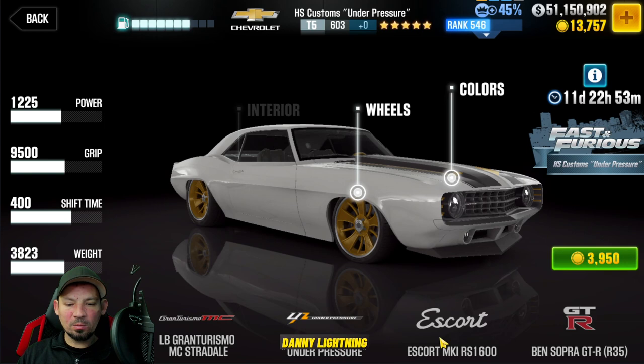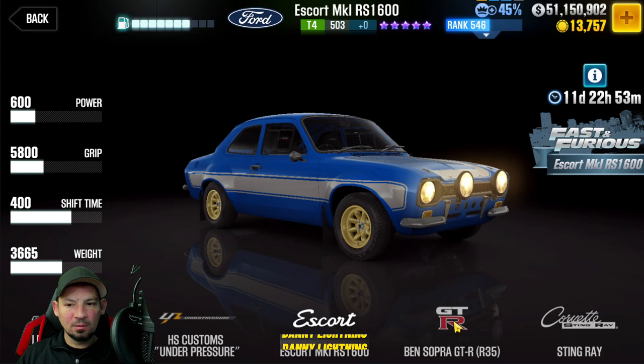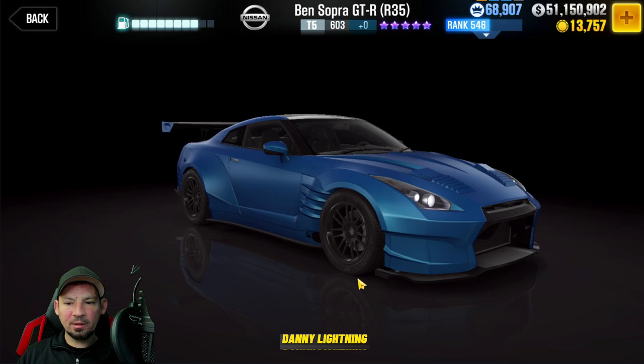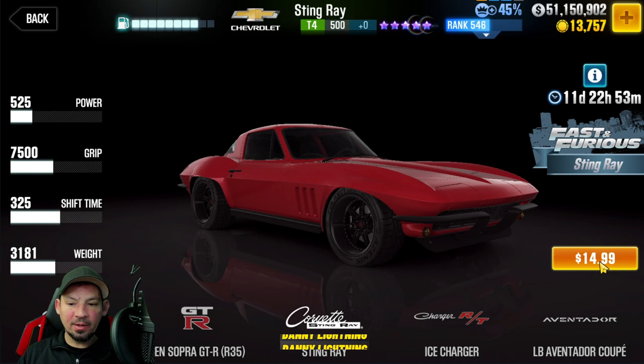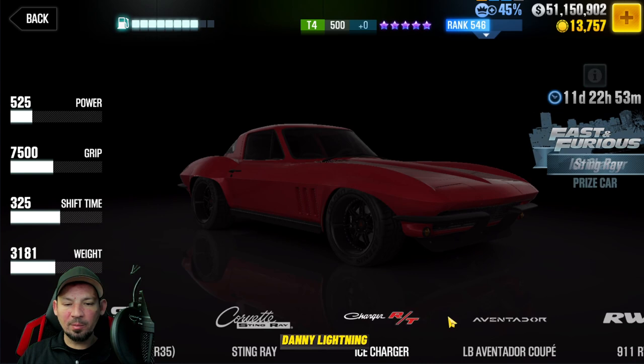We've got the HS Customs Under Pressure, which is for sale for gold right now. We've got the Escort — that's one you're going to have to pay real money for, usually about $20. We've got the Corvette Stingray — right there you can see that one's $14.99. You can only get this car with real money at the moment.